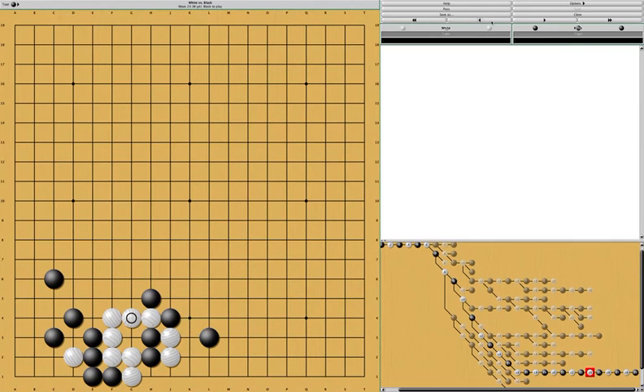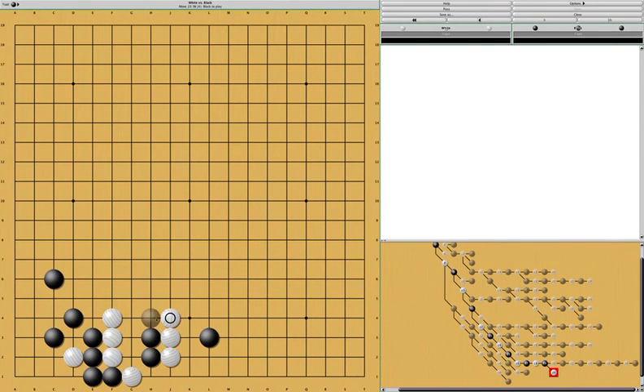So white only has one eye and is not living yet, and is basically surrounded — this is not good for white. At this point, white might choose to extend, and black can extend as well. Black can cut if there is a ladder breaker for black here. If the ladder breaker works, white would probably have to do this, and black connects back. At this point, white is divided into two groups, and black can always initiate the fight when there's a ladder breaker.